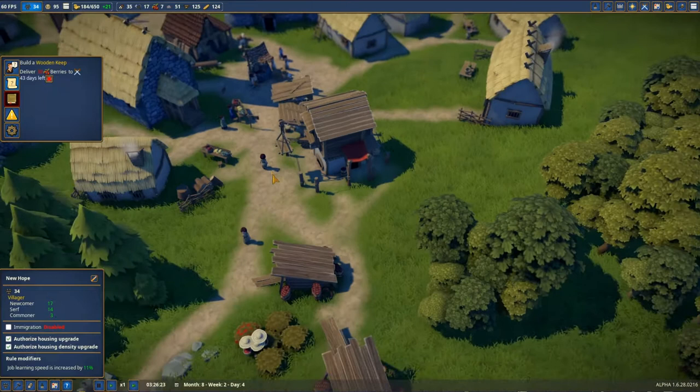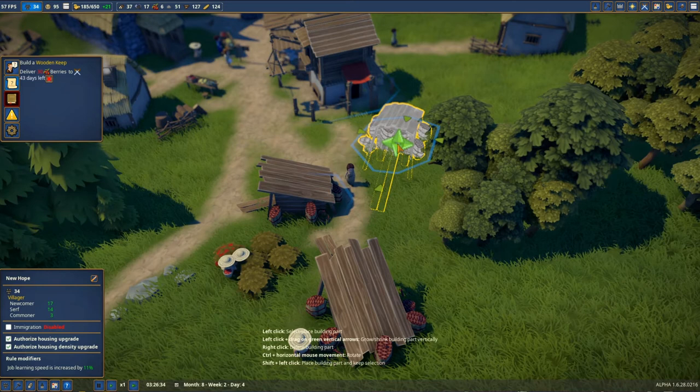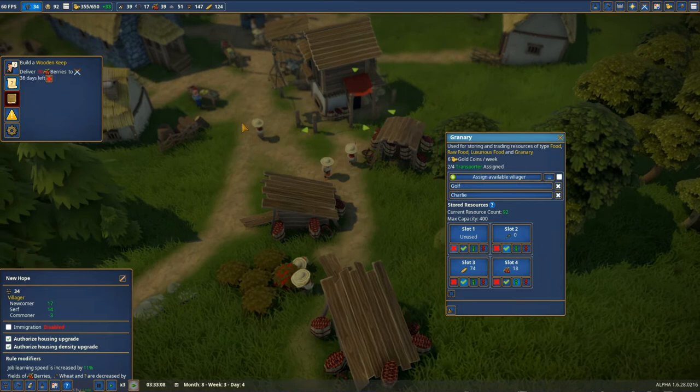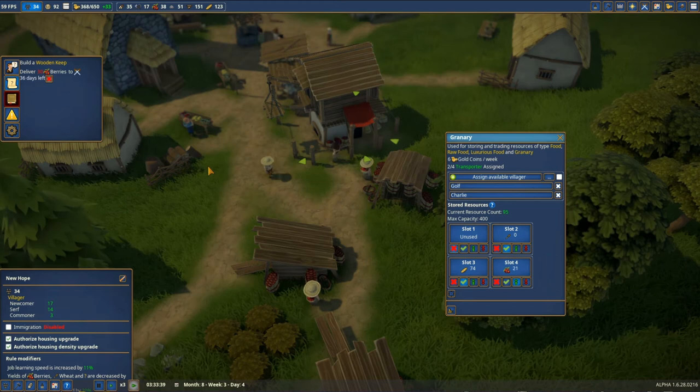What can I do? I can make an additional gathering camp — a gathering hut — and just wish for the best. Hopefully they're gonna collect even more. Oh my goodness, it's happening — the bad weather! We have 18 in a slot, so I think I'll be unable to do this mission. 21... so close... 23!